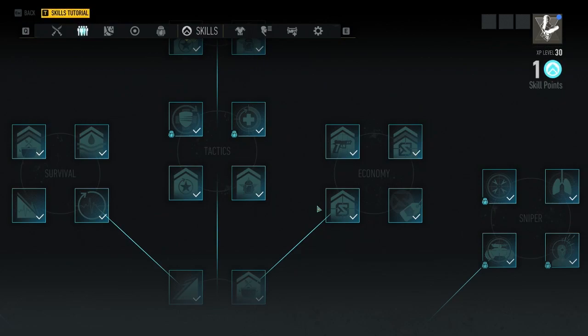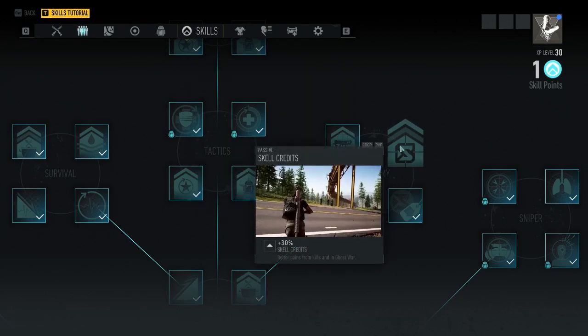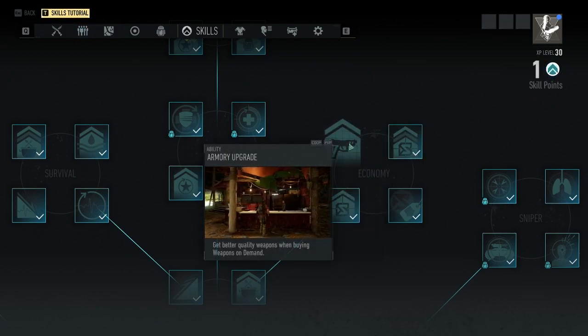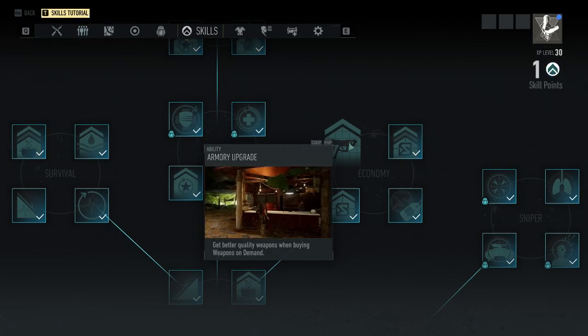Going over to the right branch — this one is a little tricky seeing as two of them are the exact same — I would recommend one of the scale credits upgrades, and then the armory upgrade, because buying items from the armory will be an integral part of raising your gear score.